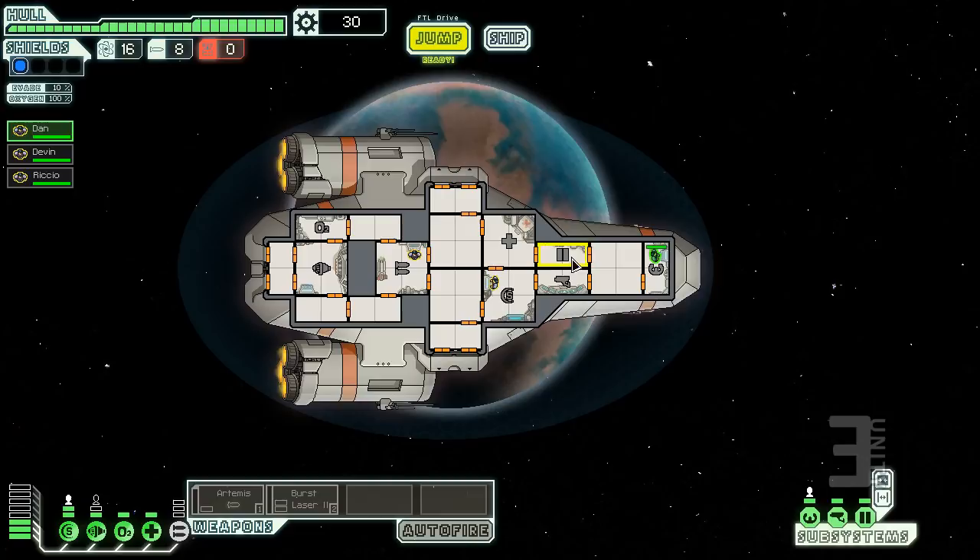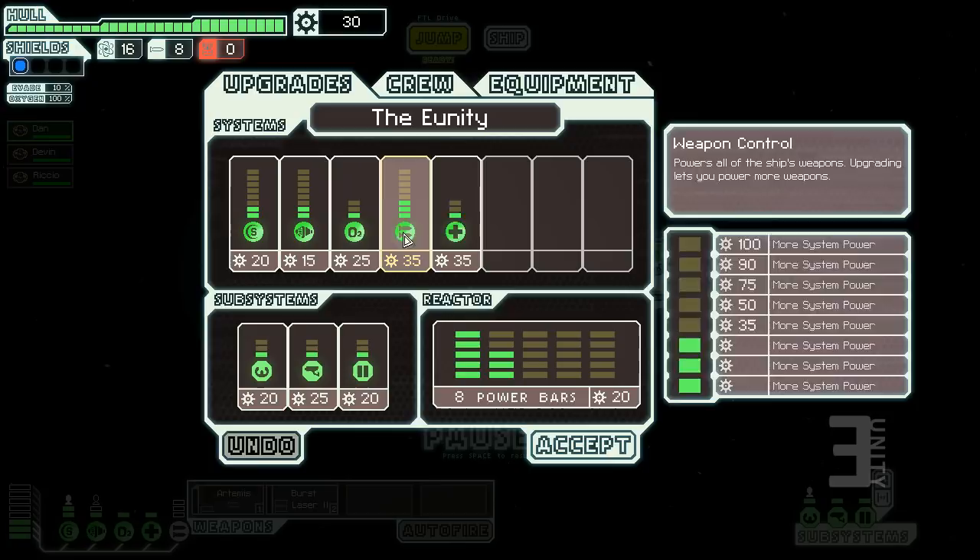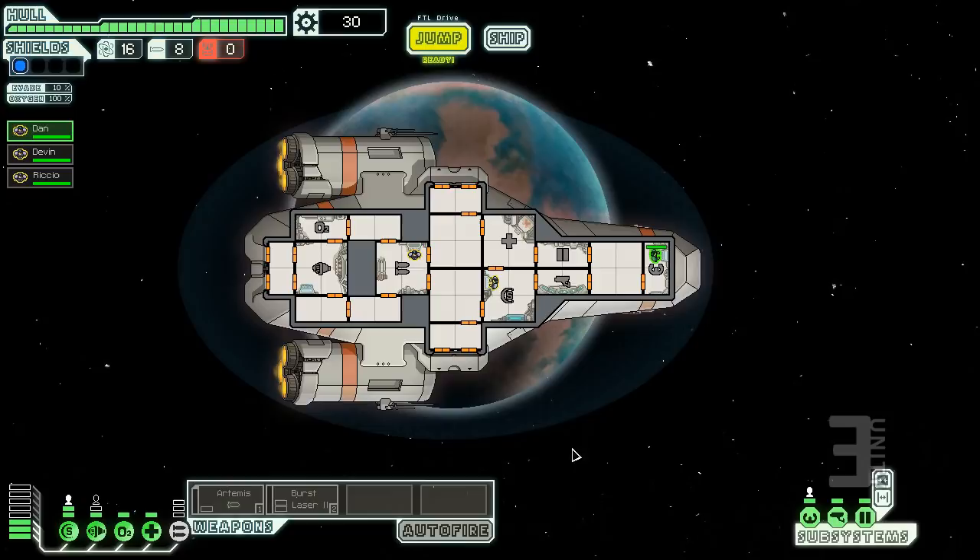You have a shield meter and an evade chance — if you take the pilot out it lowers your evasion and you also can't make a jump. All the achievements are references to sci-fi stuff. The most important resource is scrap, which you pick up from destroying ships or salvaging. In the ship menu you can upgrade all your systems from the overall reactor.